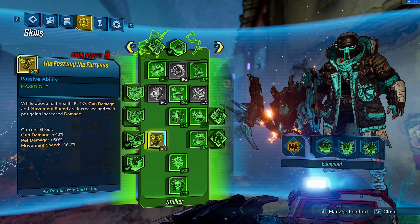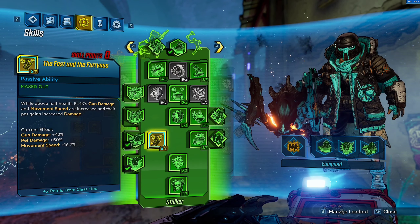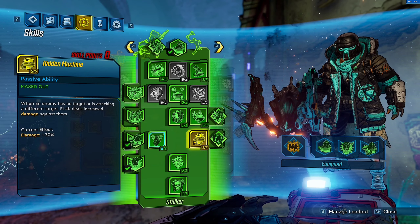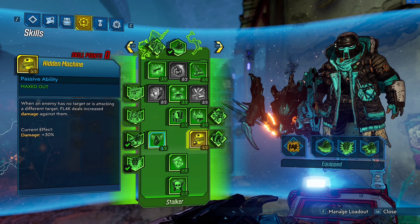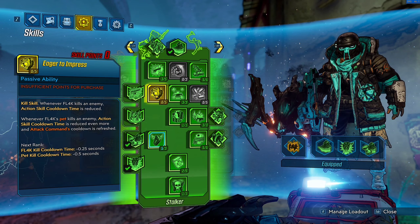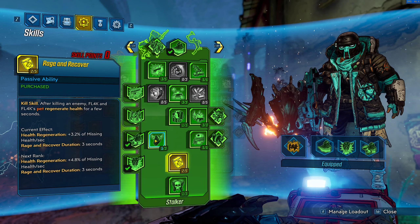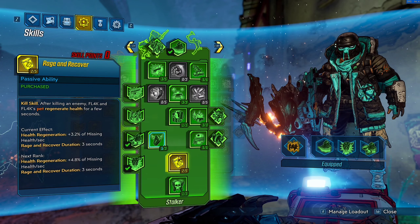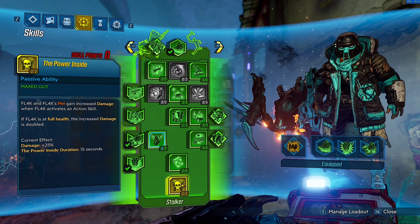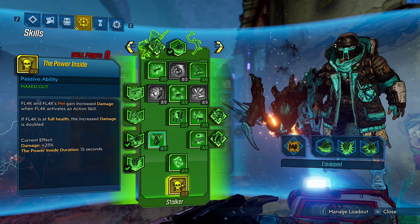3 out of 3 into the Fast and the Furriest — it's 5 out of 3 because of my class mod that boosted it, but it's almost 50% gun damage along with a little extra movement speed. 5 out of 5 in Hidden Machine. I know this skill is bugged, but it's going to get fixed soon, and it still kind of works sometimes, so just put 5 points into it. Because we're not going to benefit from fire rate or Sikkem, and we're definitely not going to benefit from Eager to Impress because we already have Headcount. 2 out of 2 into Rage and Recover for extra health, and since we have All My BFFs, it's going to make Rage and Recover work a lot better than normal. And 1 out of 1 into The Power Inside for the 25% extra damage when we use our action skill, or 50% extra damage when we use it at full health.